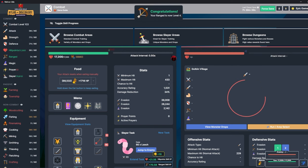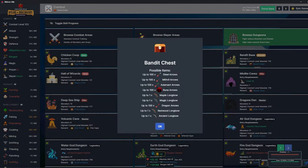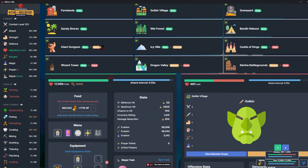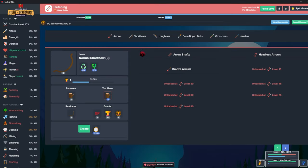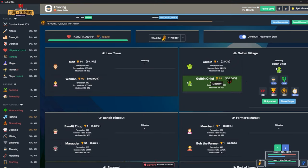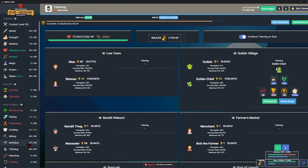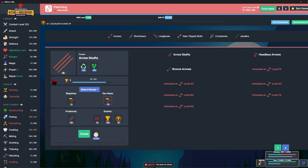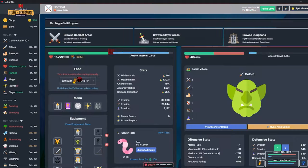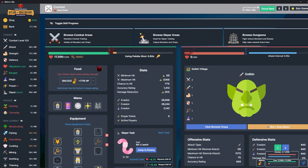I'll do the slingshot for maybe half an hour and see how far up I can get ranged. If I can get to level 20 or 30, I'll check the wiki to see if I can equip the maple longbow from bandit base. I can't really make arrows efficiently because I don't have any source of wood. I know from thieving the goblin chief I can get yew and maple, which are pretty efficient. But I only care about bows until I can use a crossbow — then I'm never using a bow again.